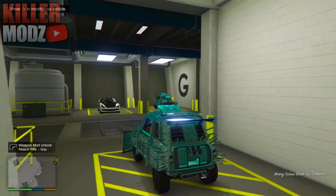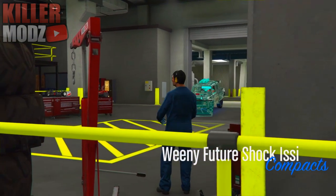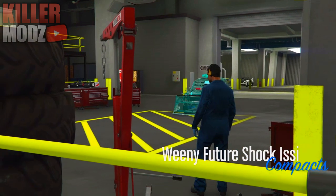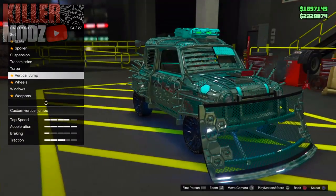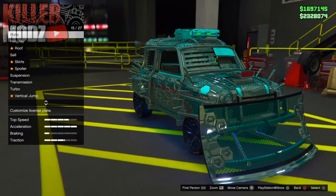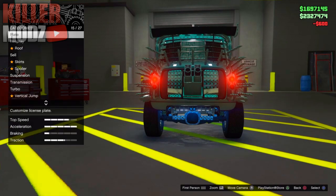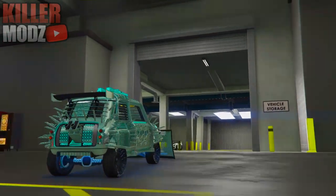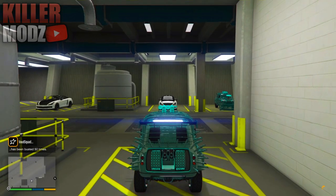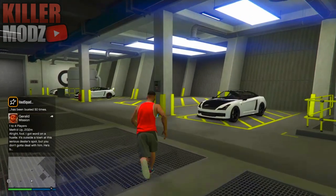Go over to your Issi and press right on the D-pad — make sure it's the one you can physically see. Then go ahead and swap the plate color and the custom plates. You also need to have custom plates like all the other glitches. If you don't have custom plates, you cannot do this glitch. Once you've changed those two things, exit the workshop.